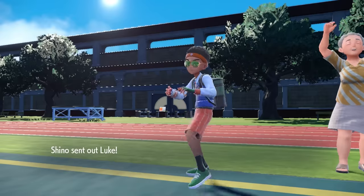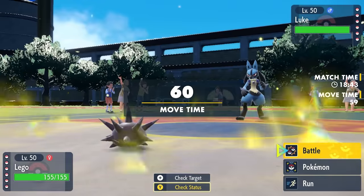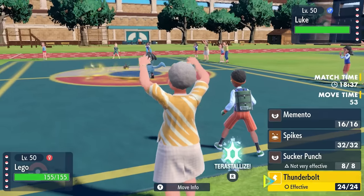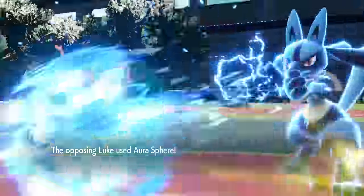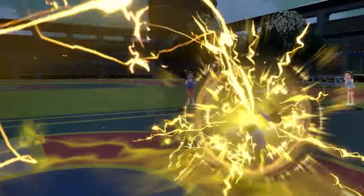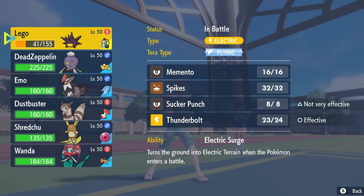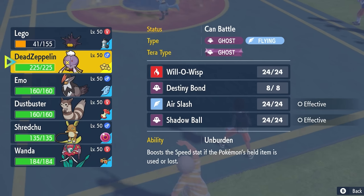I can handle Lucario one-on-one but I don't want it to start setting up Swords Dances. So I go right for Thunderbolt with the boosted damage from Electric Terrain — it should be a nice two-hit KO. They reveal it's a special attacking Lucario going for Aura Sphere, which hurts quite a bit. Thunderbolt gets solid chip, so I want to tuck Pincurchin in the back pocket and conserve it to set up Electric Terrain later.